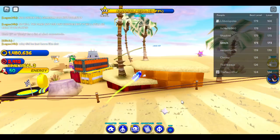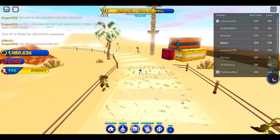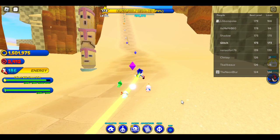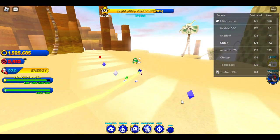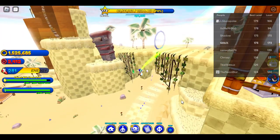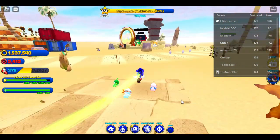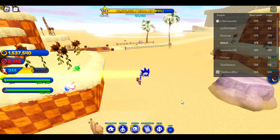To find the stone tablets, just run around and look everywhere for small stone tablets. For the emerald shards, literally just run straight along a path. For the badniks, this should be the easiest part — when you're in the area, destroy the first badnik right here.